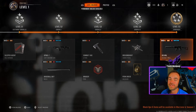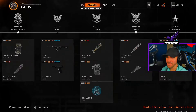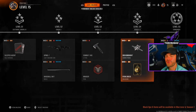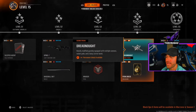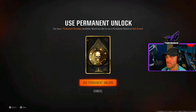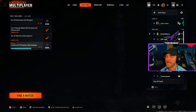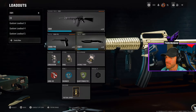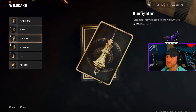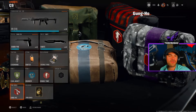Gunfighter, Perk Greed, AS Val, or any of the late attachments are definitely the best picks. To finish up — personally, I'm going to go with Perk Greed. You can select it by scrolling down and pressing left stick. As you can see, I have a permanent unlock available. I'll hit Y to use permanent unlock — boom. So I am prestige one, level 15, and I have now unlocked Perk Greed, so I can equip an extra perk. When the time comes it'll be Dexterity or something like that.